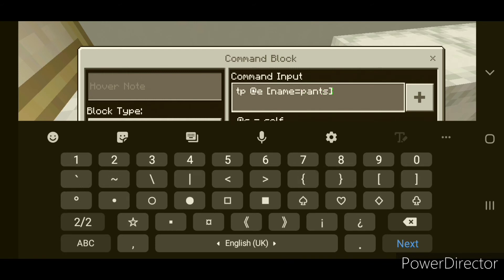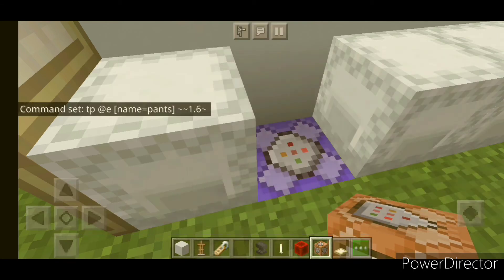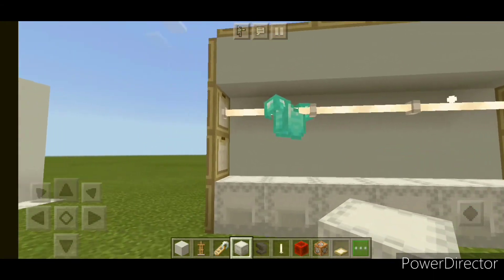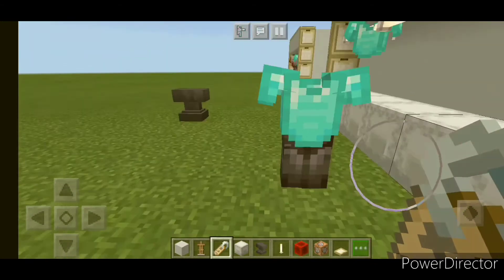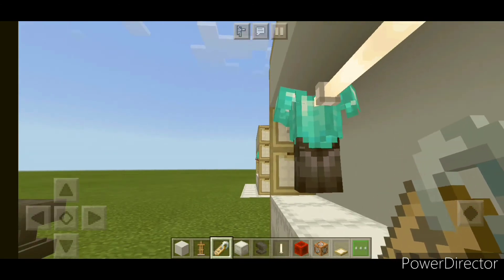Remember, it's up to you to pick the name. Set the Y value to 1.6 so that it will be at the right place. Sorry about that guys — I forgot to name the armor stand. Name this one, and I think I'll also name it 'pants', but it will teleport there so you can't name it that.